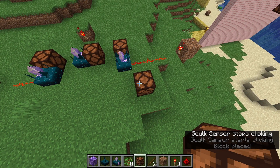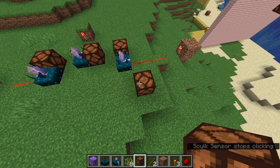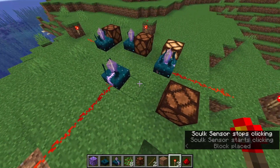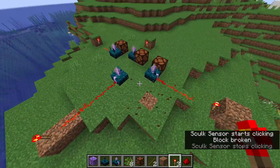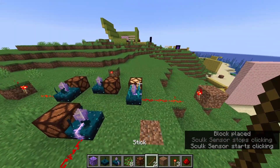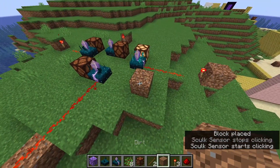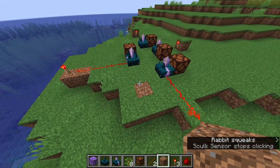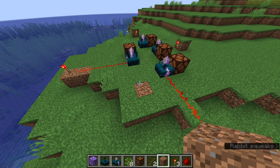As you can see, frequency 13 is the only time it ever registers block placing. If we set one up for frequency 12 — break it, that's the only one that lights up; place one, that's the only one that lights up. So now you can effectively have on and off buttons based on actions, which is really cool. There's a whole list of them linked in the description.